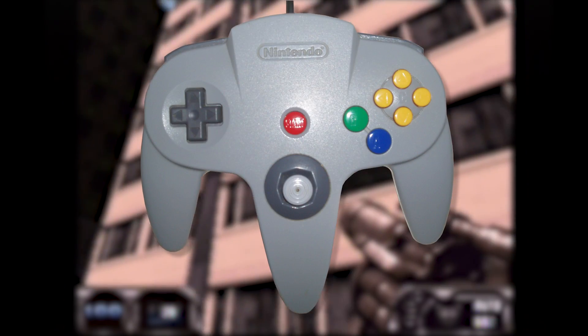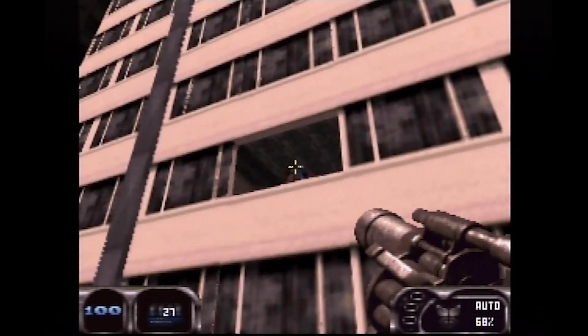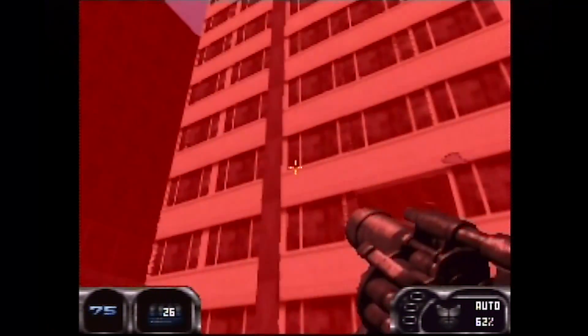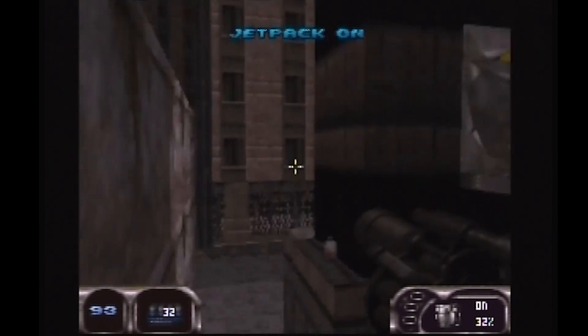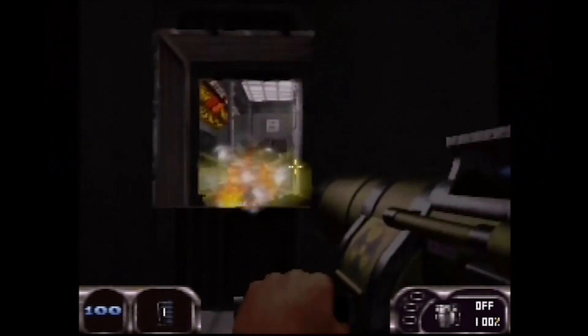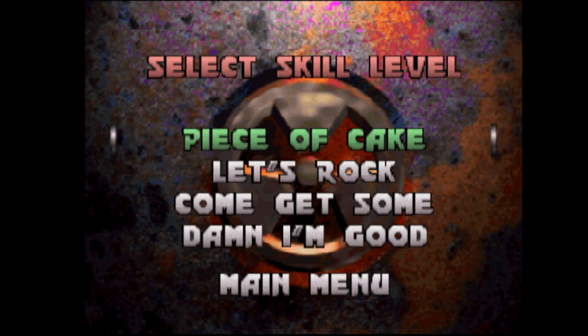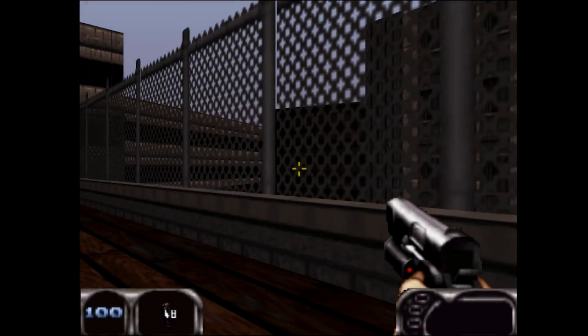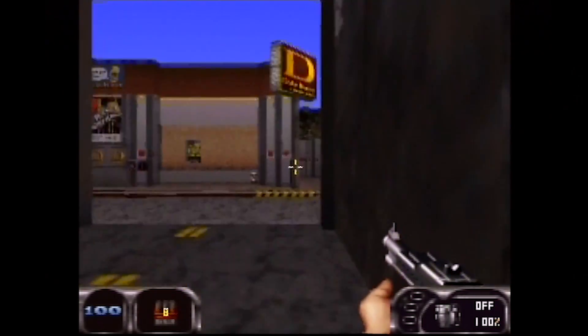Unfortunately, this relegates your up-and-down look to the D-pad. It's actually not as bad as it sounds, but it's definitely not an ideal way to play this game. Using items is relegated to the L-button, which is also weird, but jumping, ducking, strafing, and shooting work well enough. Similar to Quake 64, there are no longer episodes. Instead, the whole campaign is just one long string of levels, with most of the original campaign represented here. Duke 64 sweetens the deal with a few exclusive levels, like Duke Burger.